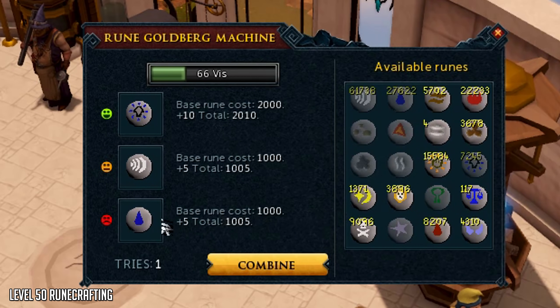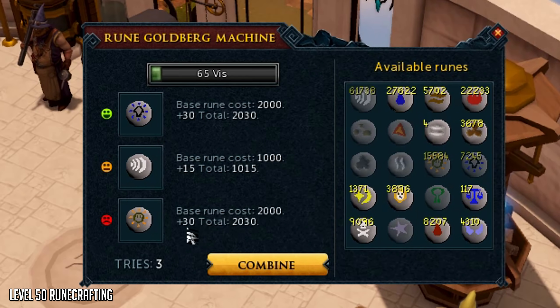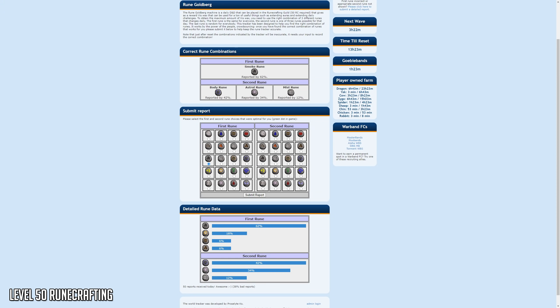But with the 99 Runecrafting skill gate perk, you can actually see what the third rune is. This is a mid-level goals video so you probably won't have that perk. I used the Rune Goldberg Tracker website to track the first rune every single day, and I'll link that in the description below.